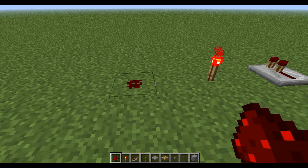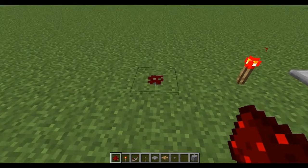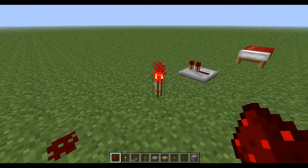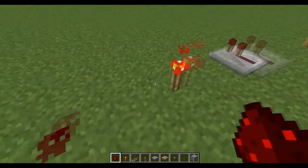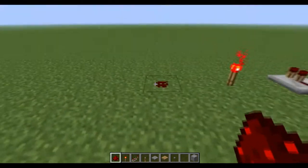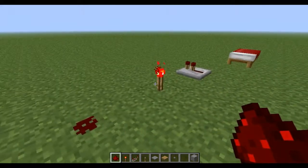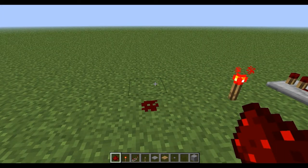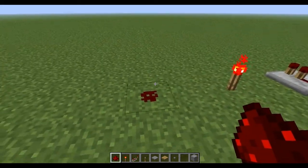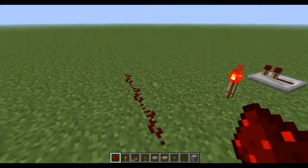When talking about redstone, it can only be in two states — it can either be on or it can be off. You can see here that this redstone dust is currently off. Redstone dust is basically a transmitter; it's like your wires for redstone, allowing you to get a signal from point A to point B. It's the most basic form of transmitting a signal.